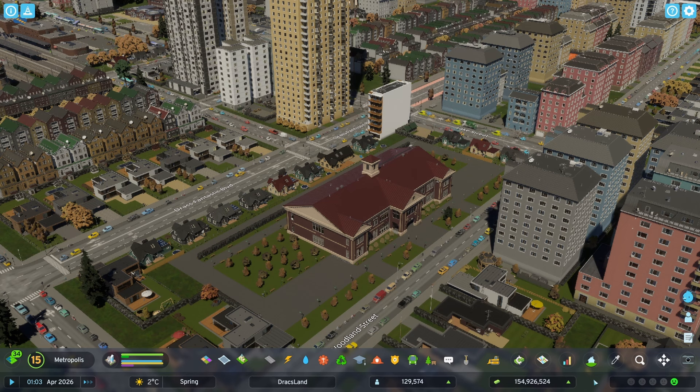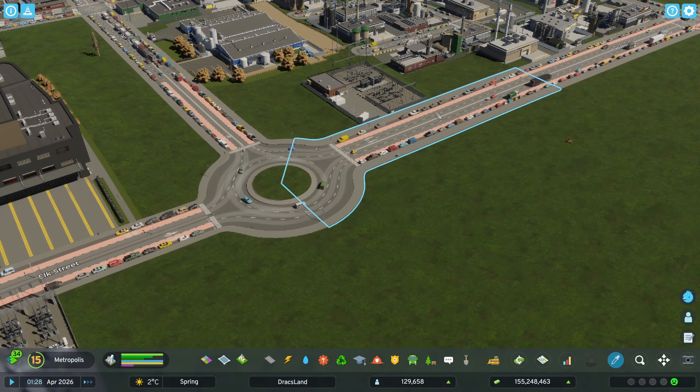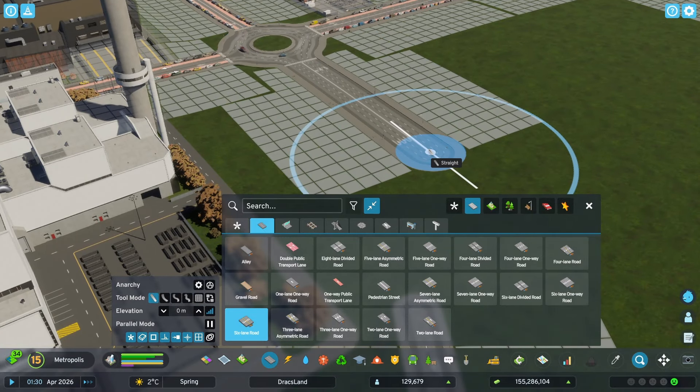The other cool addition is the picker. This might actually be my favorite part of this mod. You can see the new eyedropper tool on your toolbar. When you select that eyedropper, you can click on an item, like this school for instance, and it opens the build menu. Now you're ready to build yet another school. It's super helpful when building roads — what kind of road is that? No idea. Picker tool. Oh, it's a six lane. Let's build some more of that. So good.